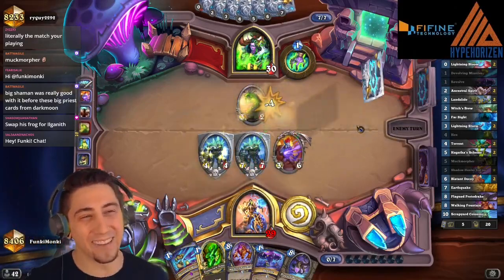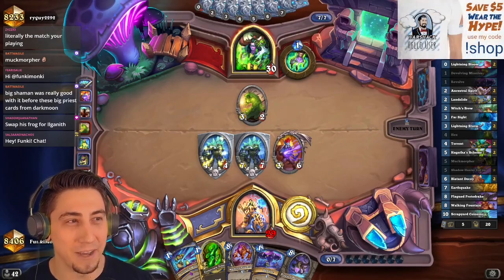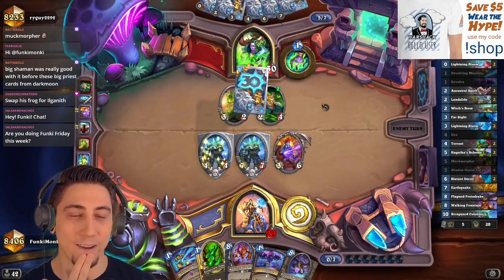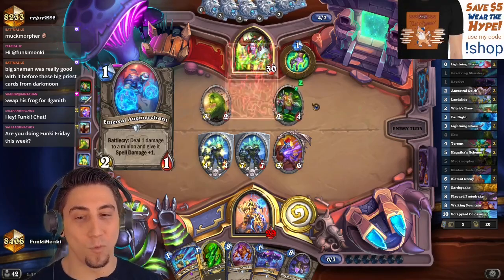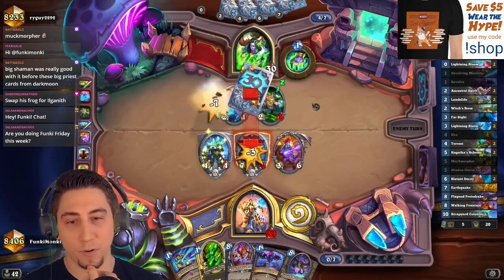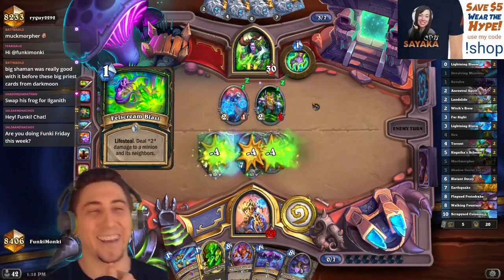I don't even care about Ilgynoth or their OTK — I'm just gonna beat them down with big stuff. How do they deal? Okay, there's one Mo'arg down and they haven't copied it either, so they only have one Mo'arg left in their deck. Big Shaman is really good before these big priest cards from Darkmoon.